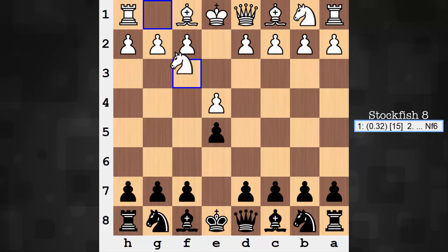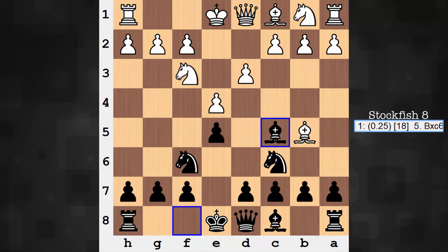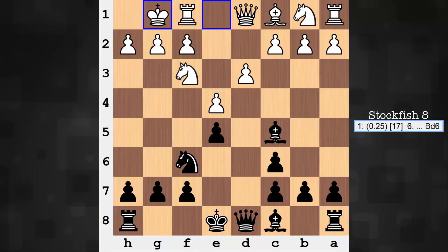e4, e5 game — Ruy Lopez, Berlin Defense. d3, bishop c5. Minor piece imbalance is now present. Castles, knight d7. So we're 6 moves in. Of the 10 games released to the public, two of them AlphaZero played as black, and in both of those games we have this same exact position. So when Stockfish plays the Ruy Lopez, apparently AlphaZero is a fan of the Berlin Defense. Maybe it'll have some influence on the top players of the world — might the Berlin Defense become more popular? I guess we'll have to wait on that.